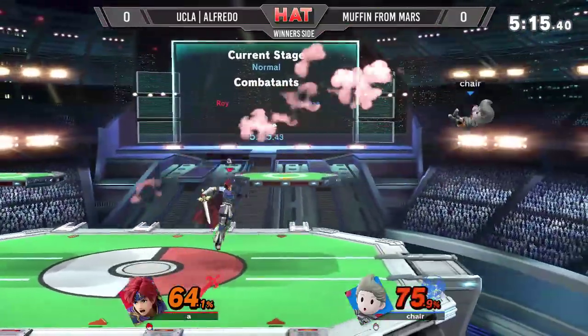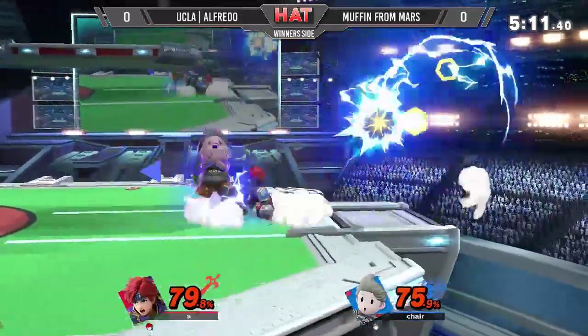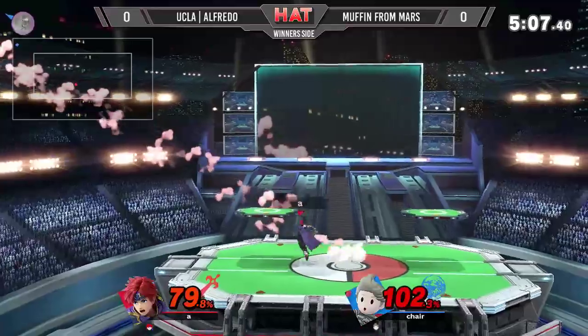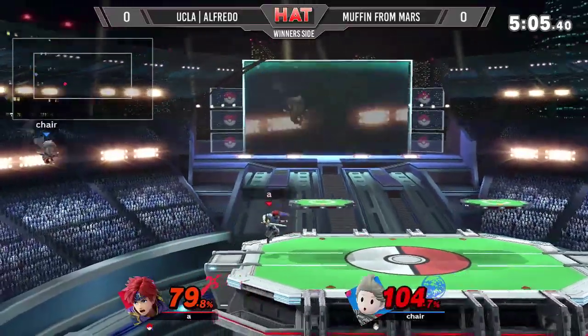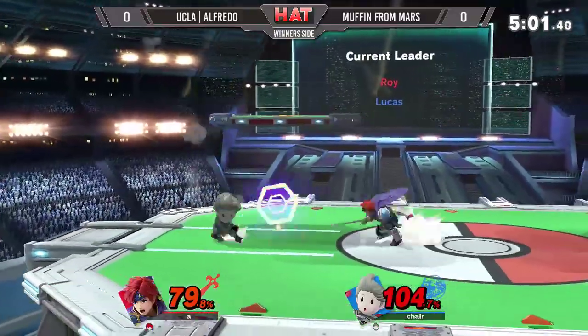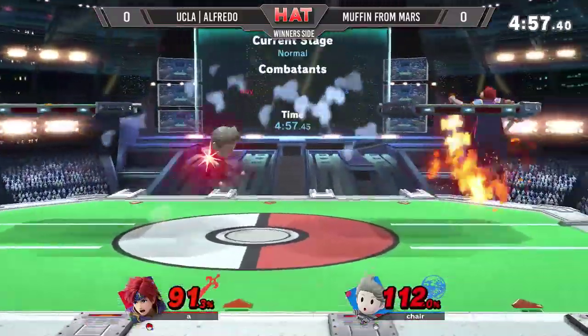Alfredo looking for these down tilts, walling him out. Nice jab to grab. He's not going to get punished. He can't do that though. But he's alive — still going to live from the middle of the stage. Roy still a scary character here. He delayed it a little bit too much — not able to connect with that attack.